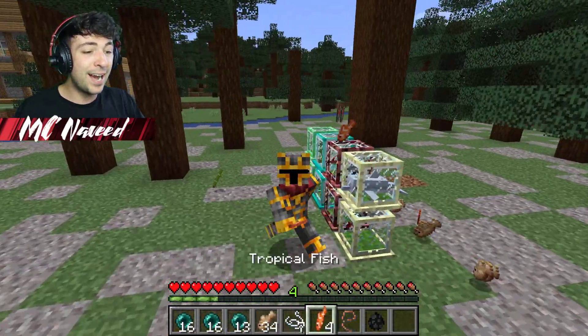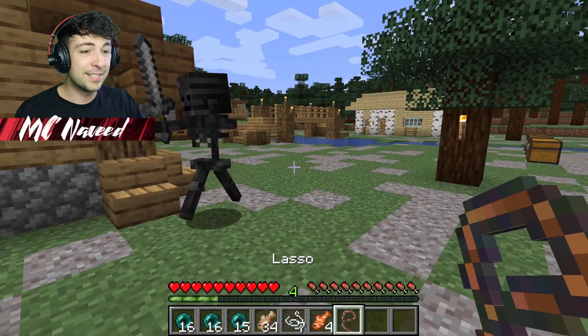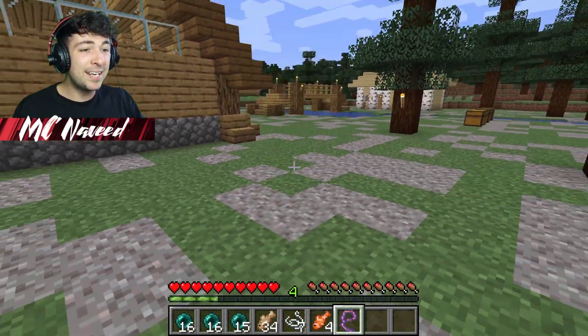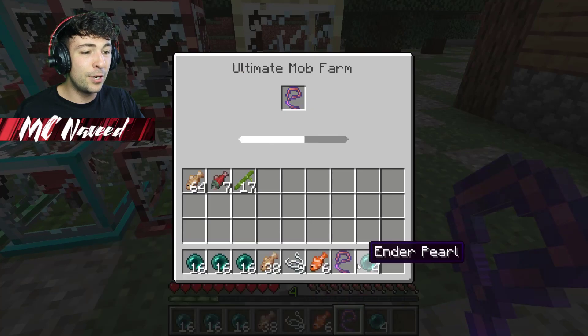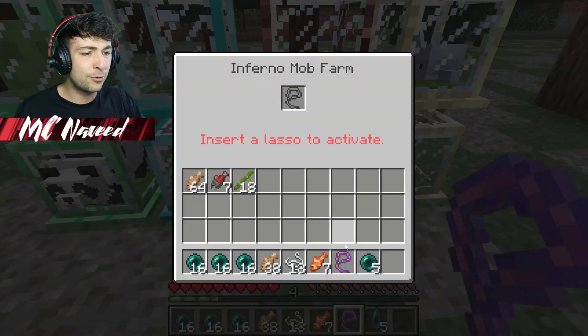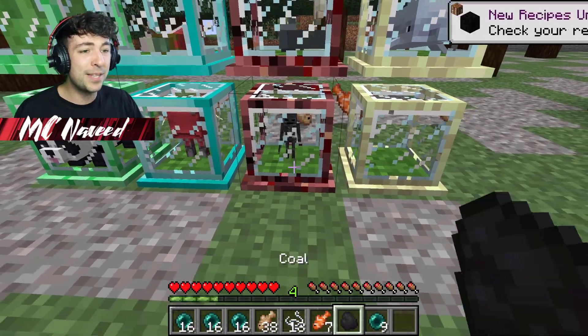Let me rush back and do the wither skeleton — watch out, it's going to be insane! Let's collect it and throw it inside the inferno, which is actually giving us a crazy item. And there we go — now we have a little baby wither skeleton.